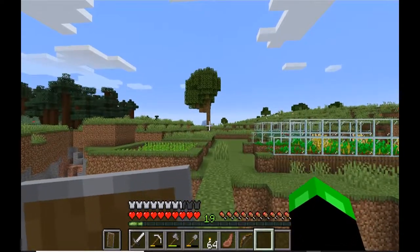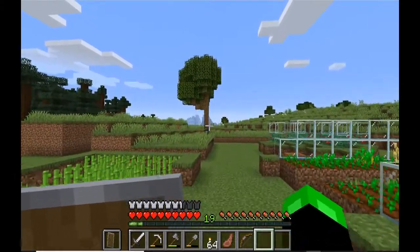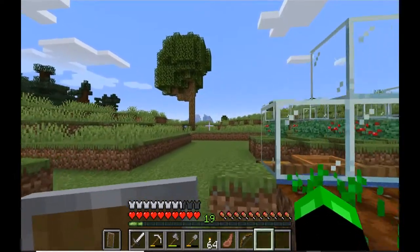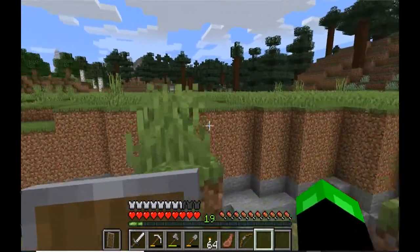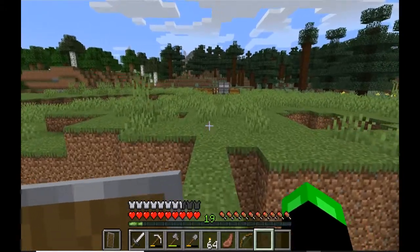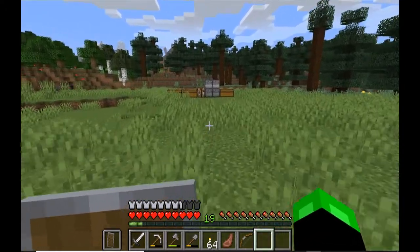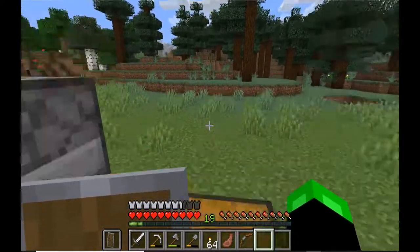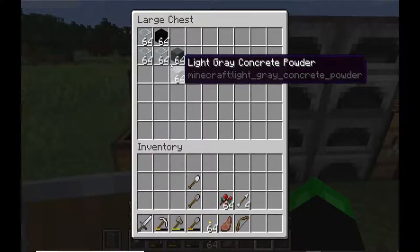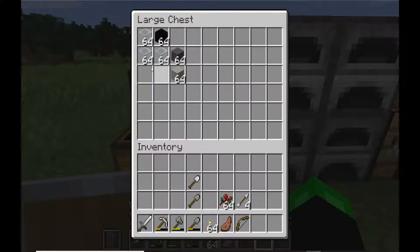The sixth greenhouse - maybe grasses, maybe little bushes, I don't know. So what do we need? There are six rows here, so we need two, four, six, eight stacks of sand - number one. We're gonna write that out: eight stacks of sand for cooking the glass.